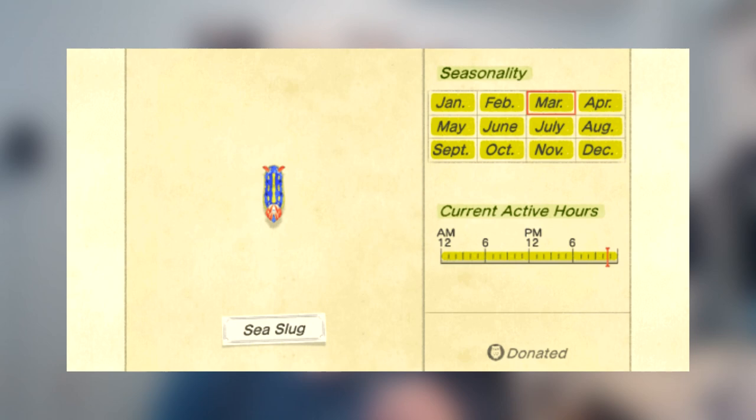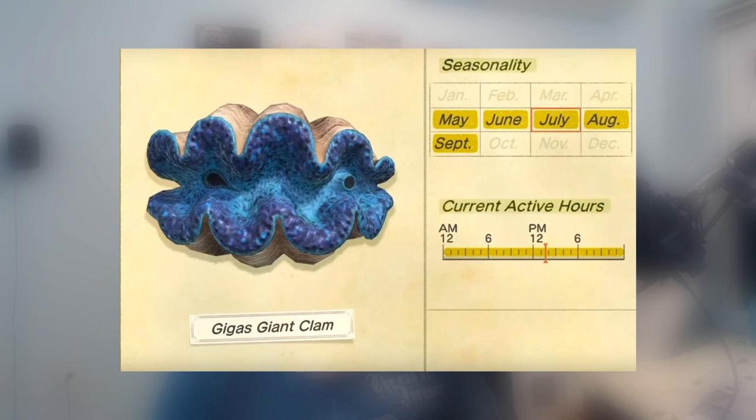Anyways, the 3 sizes are small, medium, and large. For example, the Sea Slug is small, the Oyster is medium, and the Gigas Giant Clam is large. For the speeds, the 4 are stationary, slow, medium, and fast.